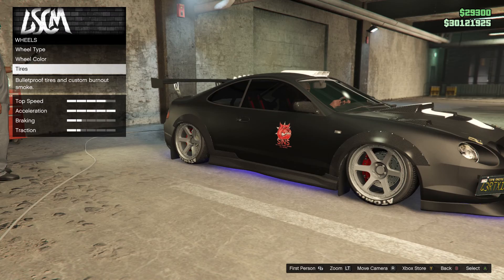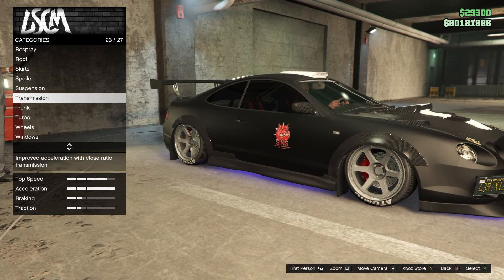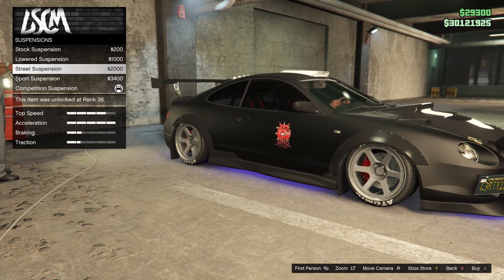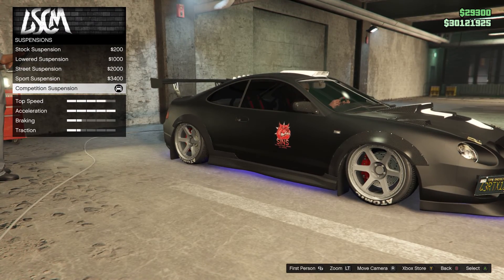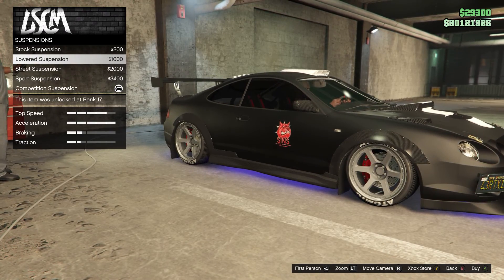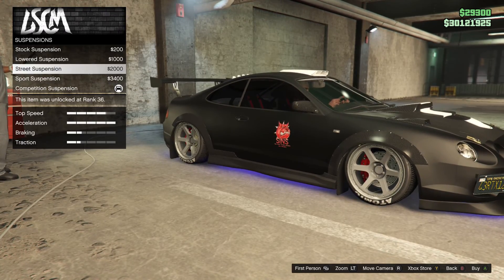Just keep in mind that these low grip tyres are only available for the tuner's cars. But once you guys have equipped the low grip tyres, you want to back out of this menu and then head over to the suspensions tab. When you get over to the suspensions tab, you want to either buy the lowered suspension or any other suspension underneath the lowered suspension. In my opinion, I think the competition suspension works the best, but honestly I don't really think it matters that much.